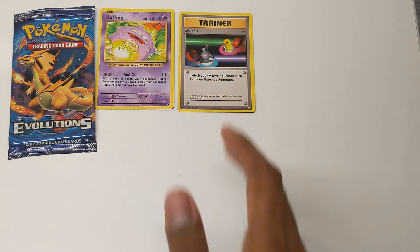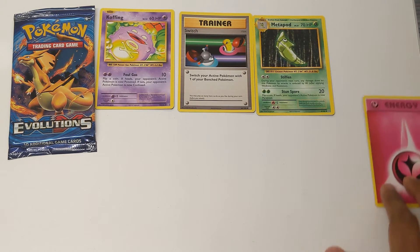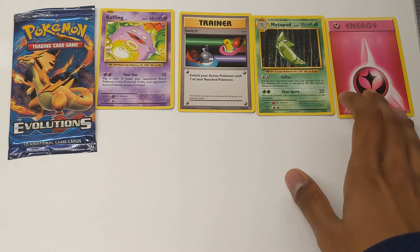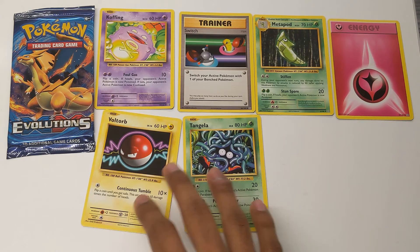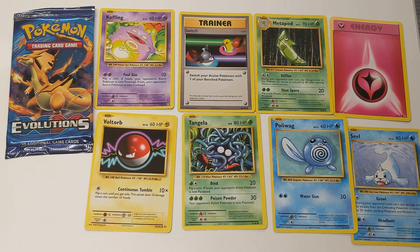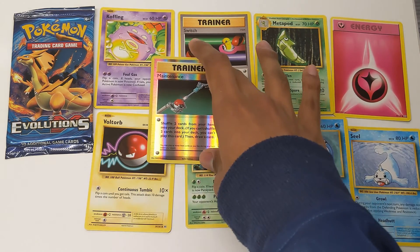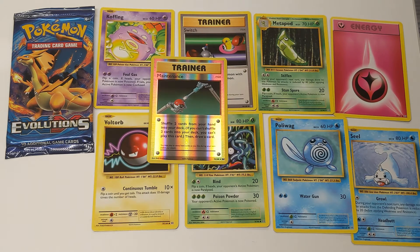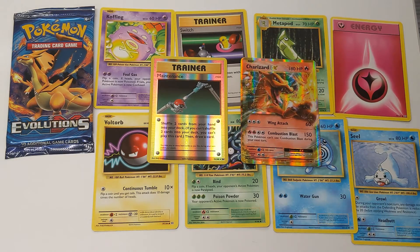Trying to make sure all of these pop up on screen at the same time. I'm using my phone to record this, which isn't exactly the best. Metapod. The Fairy Energy — not that big of a deal. Voltorb. Tangela. Poliwag. Seel. And then our final two cards: we got this Trainer card — I haven't seen the comments of the last episode since I haven't posted it yet, sorry if I keep repeating myself. I think that's a foil. It's a shiny card all the same. And then we got a Charizard EX as our special card.